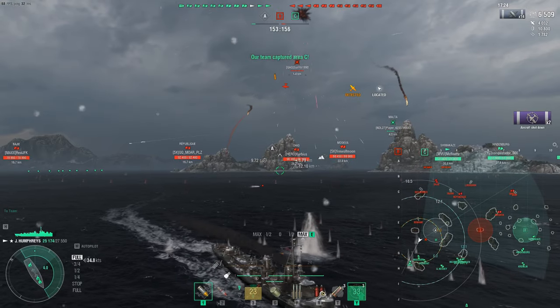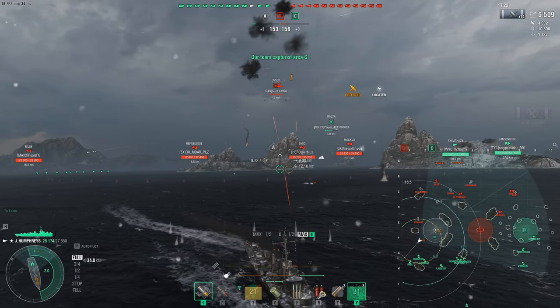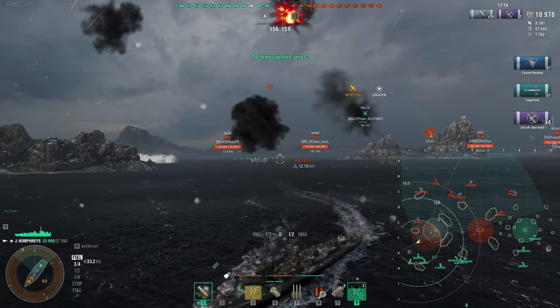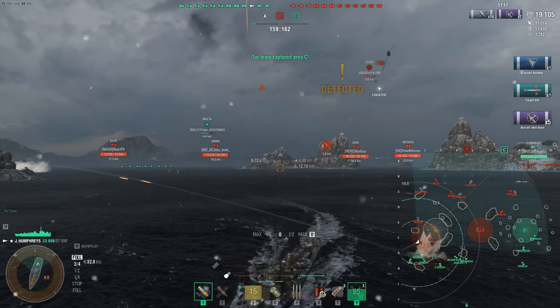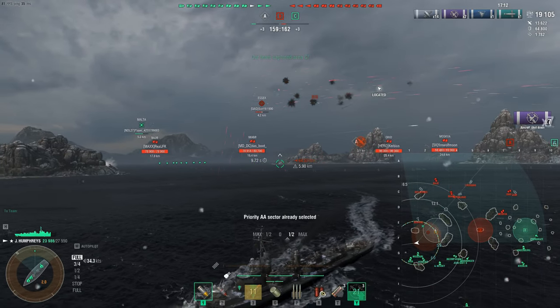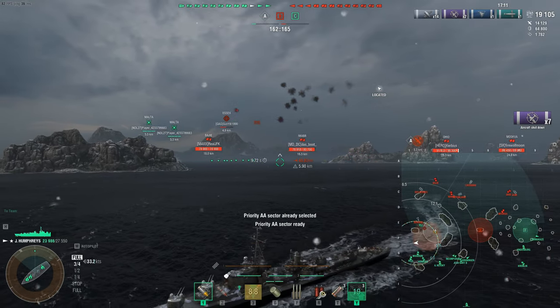We get the Essex — that's the carrier in this game, and this thing is deadly. The Essex came out in the recent update as a premium — if you did the event you would see it. It can drop smoke, rockets, and torpedoes. Pretty wild, powerful CV. Let's see how many planes we can knock out and put hurt on the Essex.